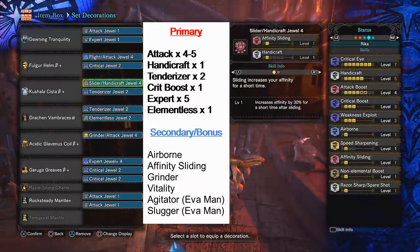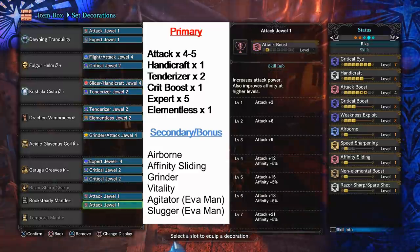Anyway, for the mantles: rock steady — upgrade it and you get 2 level 1 slots. I'm unsure if there's an upgrade for temporal mantle, but I do know evasion mantle can be upgraded with 2 level 2 slots, so perhaps consider agitator for more damage, or slugger for more KO potential if you plan to use that.